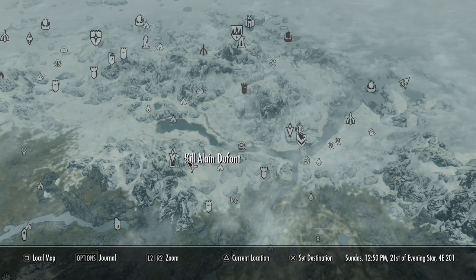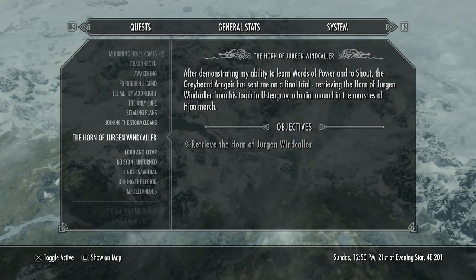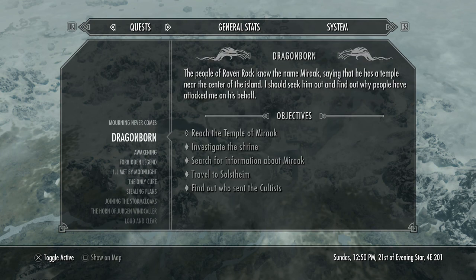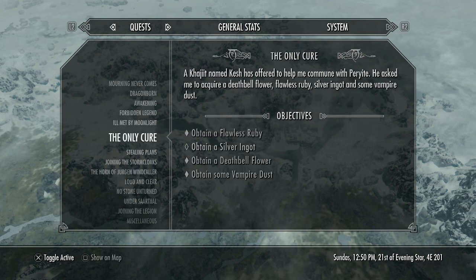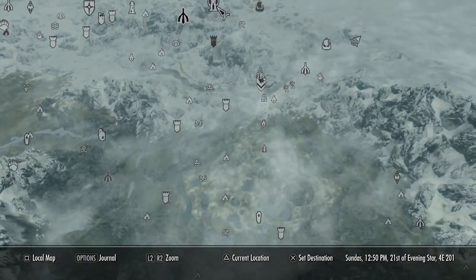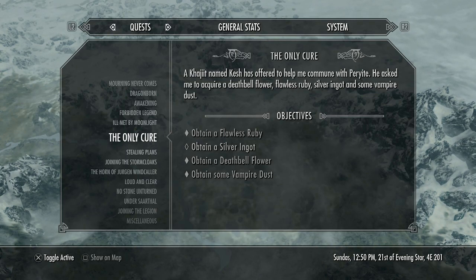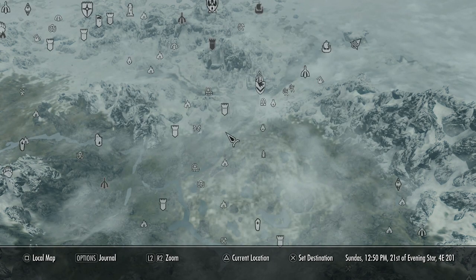Alain is in a cave or ruin just outside Windhelm. We're probably not going to do that mission next though — I need to prepare. It's like Hitman: you get your target and then prepare what you need. When we come back, we'll probably start Ill Met by Moonlight. I still need to do The Only Cure, and I can't forget about the guy in Dawnstar where everyone's having nightmares because of another artifact. We'll continue the main quest at some point too. Stay tuned.